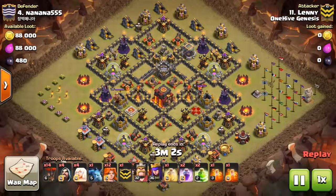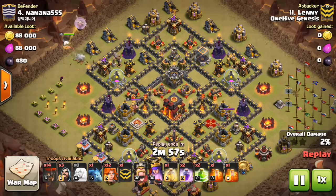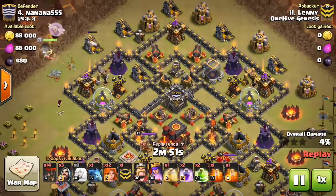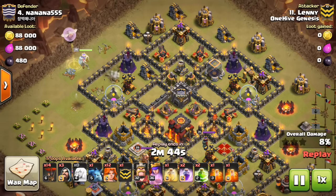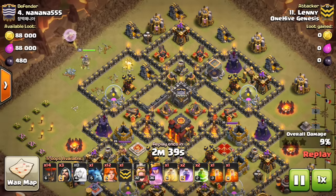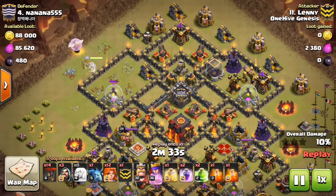Here we go with Lenny's attack. You can see he's going to start off with the Queen Walk, dropping her down with the four healers and that one Wizard — pretty easy funnel to create there. He'll let her do some work for a moment, start making her way into the base. You can see she can access that first air defense, which she'll lock onto in just a moment and take it down, so it's not going to do any damage to the healers. She can clear out pretty much the entire compartment right here, and in just a moment she'll start heading north.